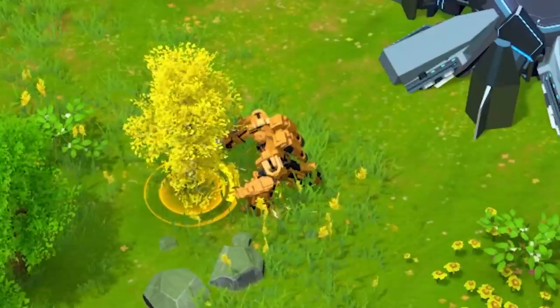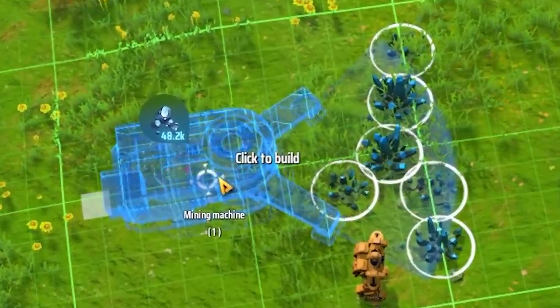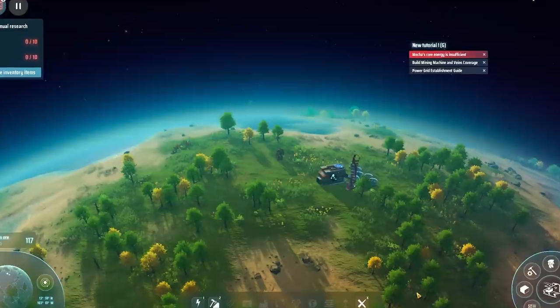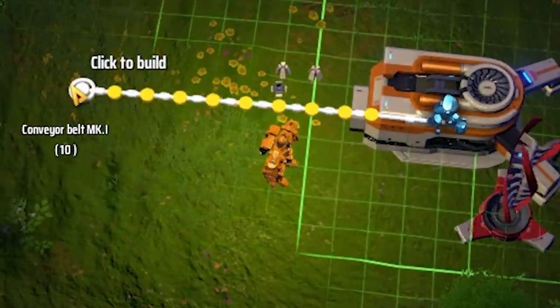We play as this thing, and we could do this, or this, or even this. First, we're gonna need one of these, so let's get some of this. I'm pretty sure you know how this works. Miner. Power. Now we get this. Can we just take a second to admire how beautiful this is?